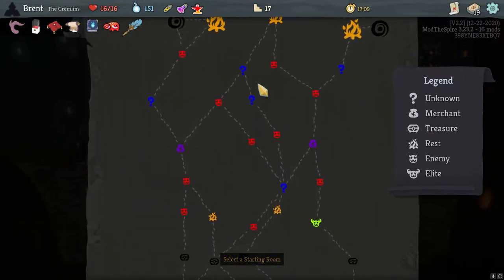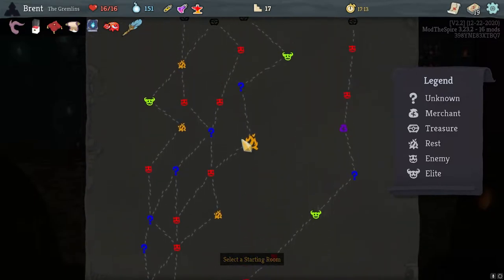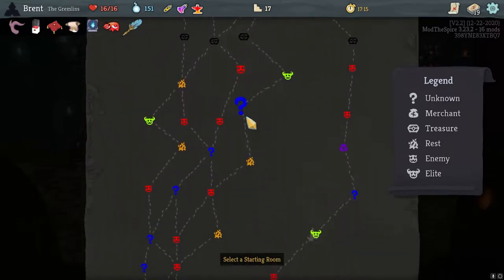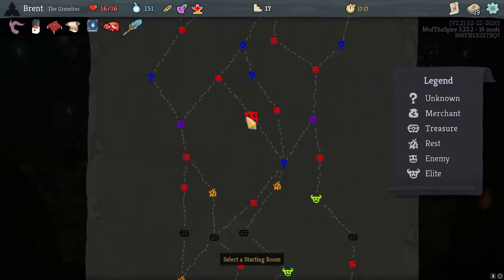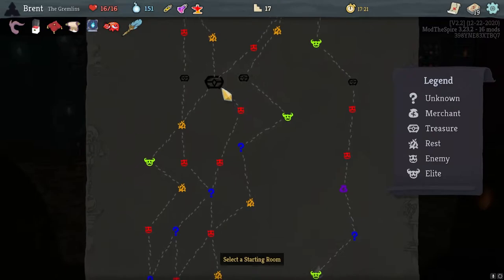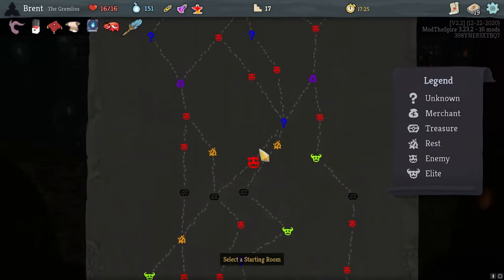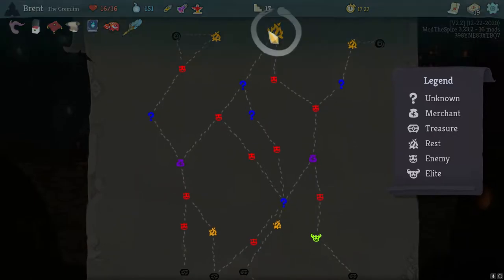I can get a very question-mark heavy path, but there's very little elites. Looks like any way I cut it, I can only do two if I go full right, which is not very good. I think I'm going to go center all the way down, cut across, down, four question marks and then we'll go from there. Unless something changes, that seems like the best path for me.